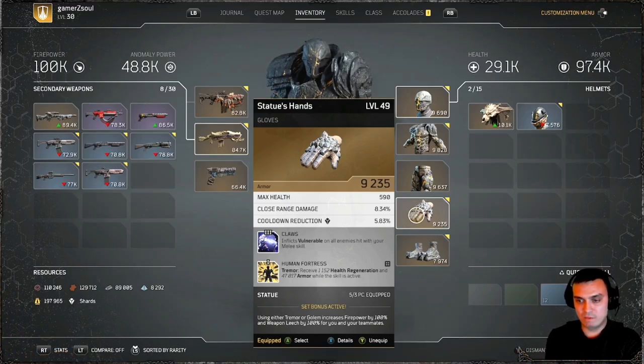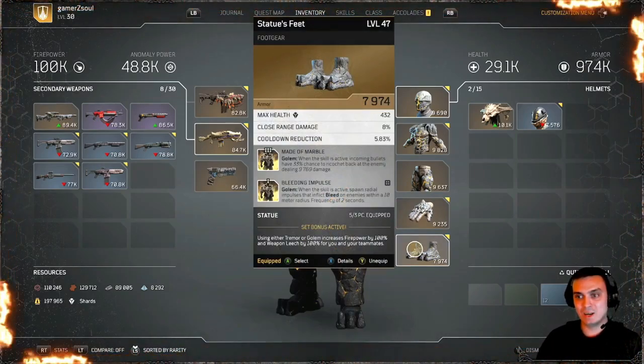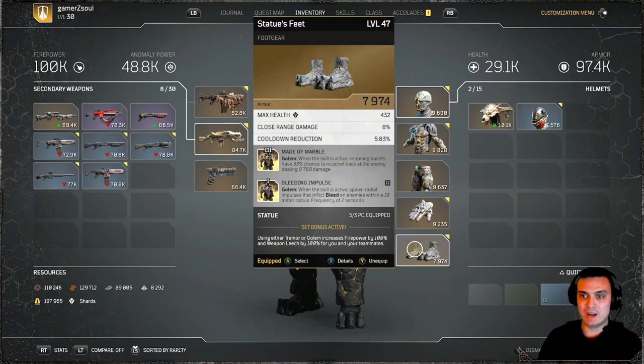Human Fortress Terminal: receive 1,152 health regeneration and 47k armor while the skill is active — that's actually pretty cool. The boots: Made of Marble — when the skill is active, incoming bullets have a 33% chance to ricochet back at the enemy dealing 9k damage. Bleeding Impulse — when the skill is active, small radial impulses inflict bleed on enemies within a 10-meter radius in a sequence of 2 seconds. I guess it's time to work on the bleeding build.